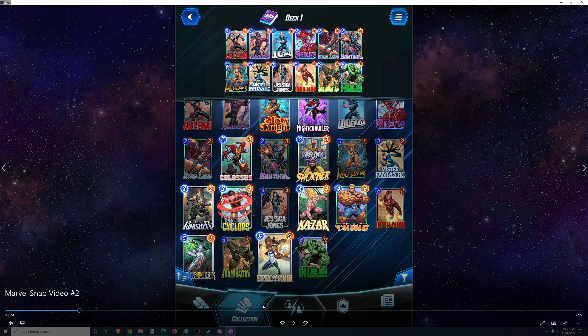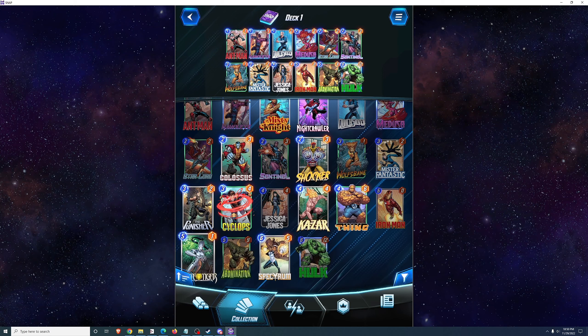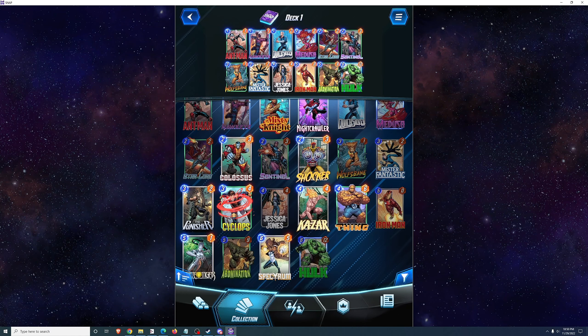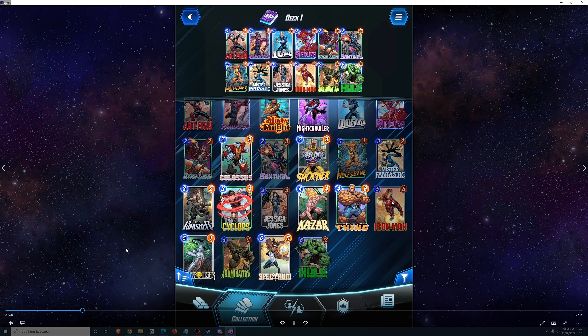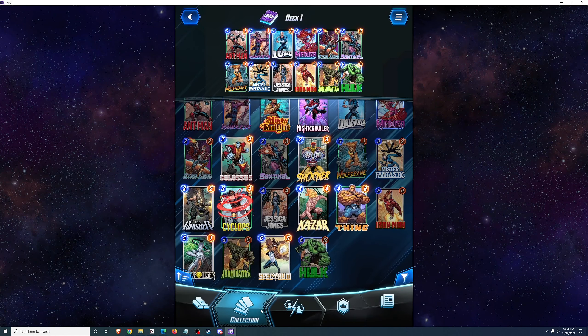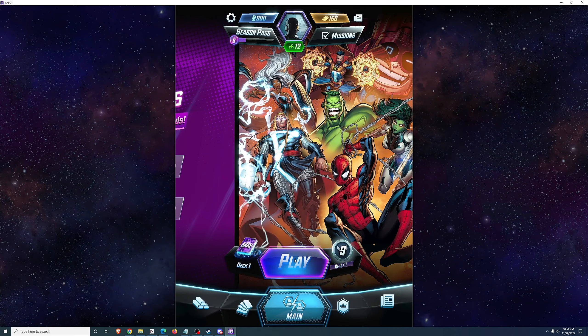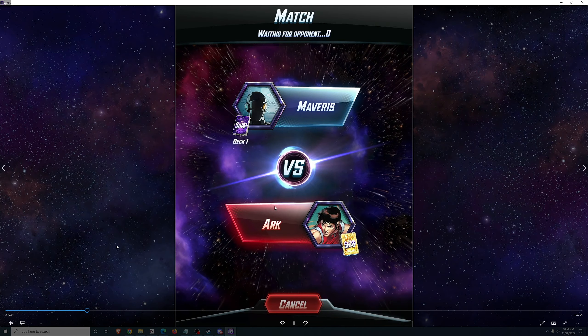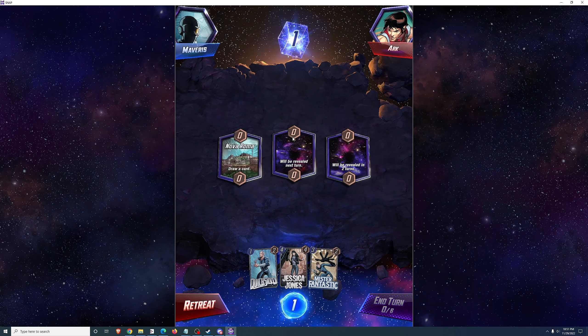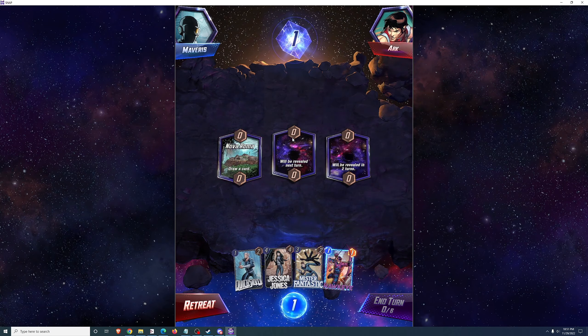We'll take a look at the deck now. I'm thinking about swapping in Spectrum, not because I think Spectrum is better than Abomination, but because I have a quest to use her in a deck. White Tiger would be good with Karmatage or other on-reveal effects, but 5 cost for 8 power is not going to be better in this particular deck. Abomination is slightly better in all other situations unless you have a way to take advantage of on-reveal effects.